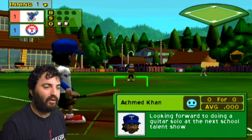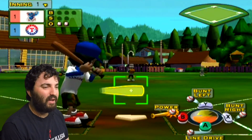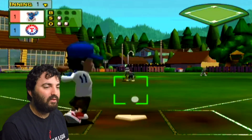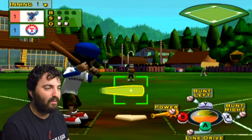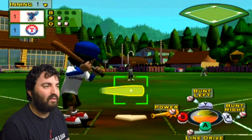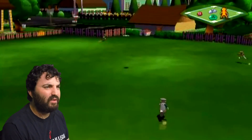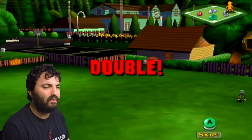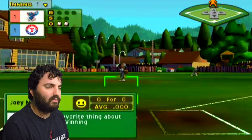And now here's Akmik Khan. He's up — let's see what he can do here. Foul ball to the back. And here is the pitch — high fly ball! Deep in the right center field — that ball is playable — and that's a double. They called it a ground rule double because it hit the wall.